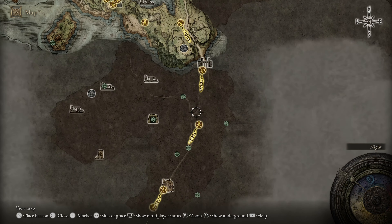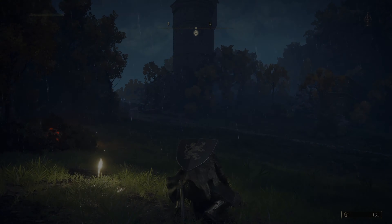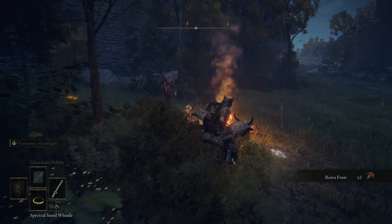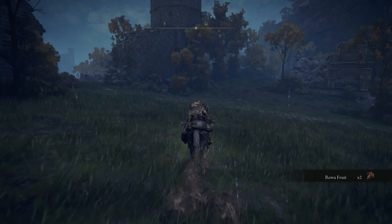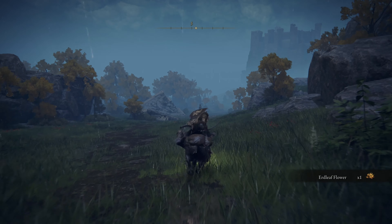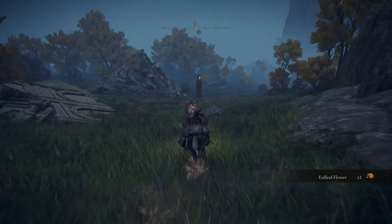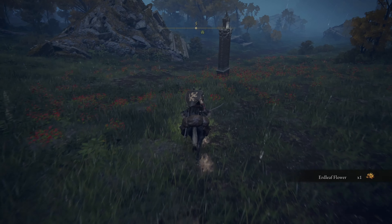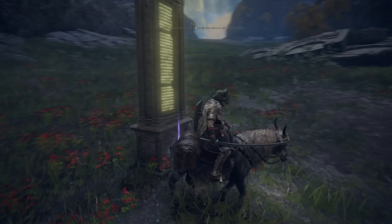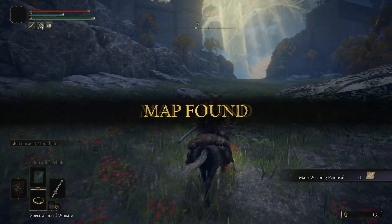So with that all in mind, we're going to do some adventuring. I came out here hunting a lot of animals — I wanted to get some bones for arrows if I needed them. And I just kept stumbling upon more and more stuff. I think our first thing is right here, and I think this is the map. Yep, there it is. Map found.